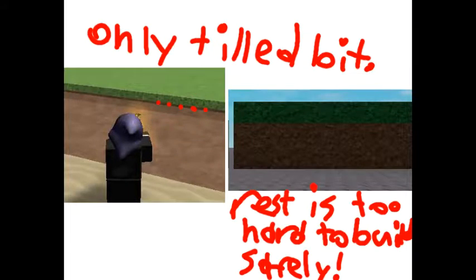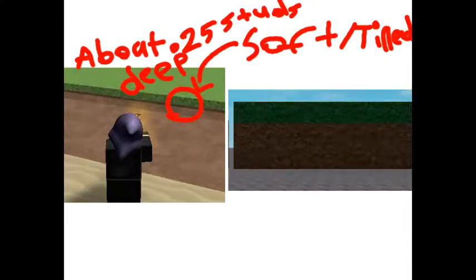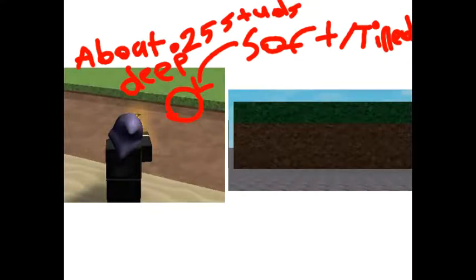First off, most of the soil has yet to be tilled. This is very problematic for building foundations and just anything in general. Also, the soil that is tilled is only about .25 studs deep. You should have at least eight to ten inches minimum, which is four studs deep.